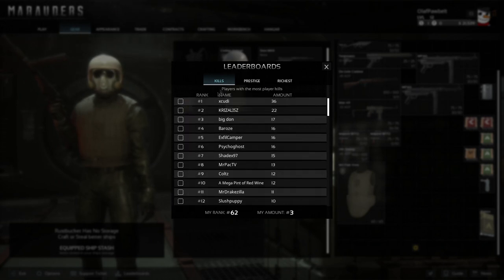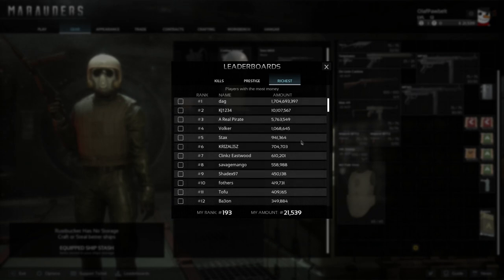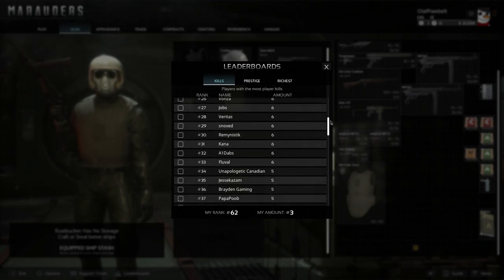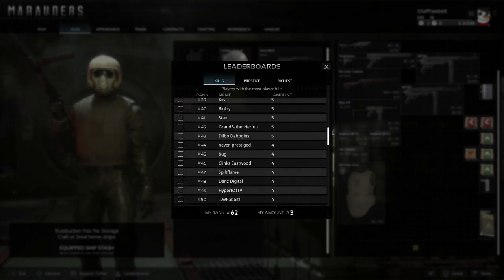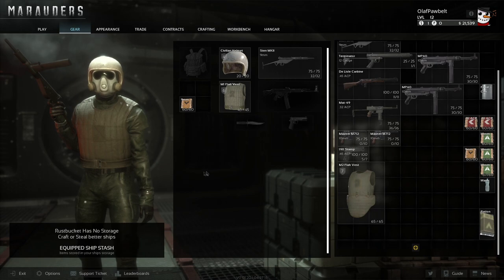You also have a leaderboard where you can see how many kills you have, the prestige level of other players, and how much they've earned. I'm sitting at rank 62 with three kills — it's very simple to understand and will probably be improved later since the game is still in alpha.